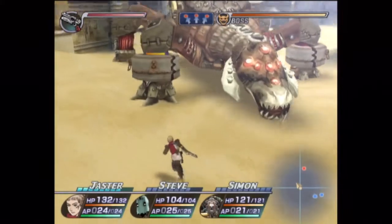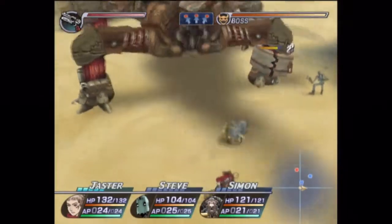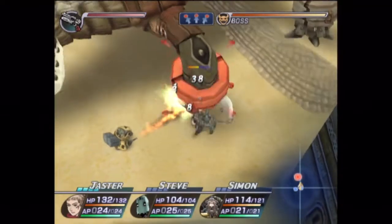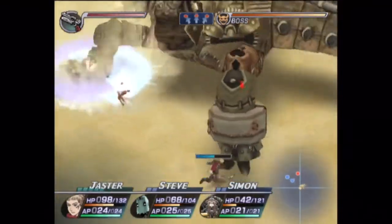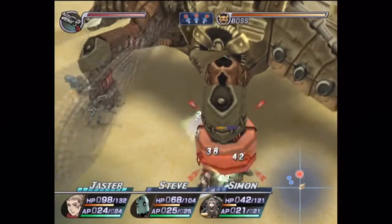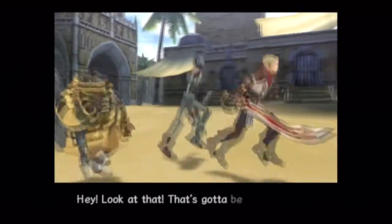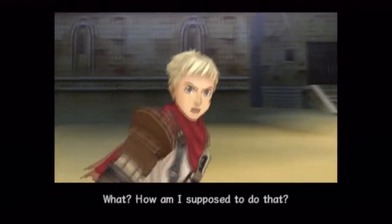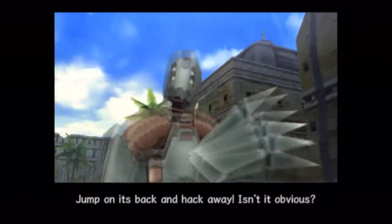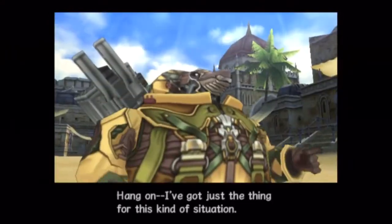Use a Zazo. Alright — time for phase two. Getting hit is a thing that's gonna happen. 'That's gonna be its weak spot — try attacking it there.' 'How am I supposed to do that?' 'Jump on its back and hack away — isn't it obvious?' 'Are you nuts? There's no way.' Hang on — I've got just the thing for this kind of situation.